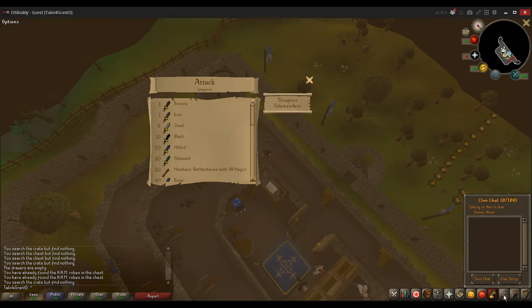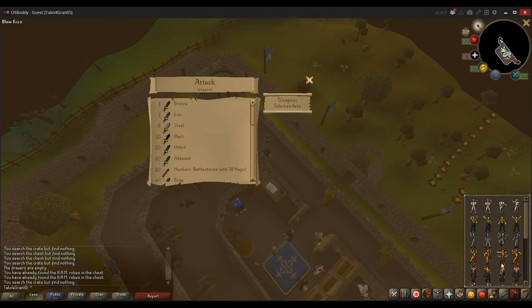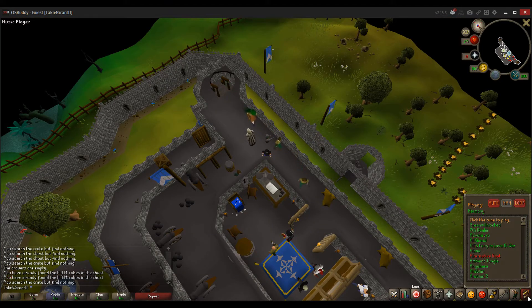That's your friends list and your ignore list. Clan chat. Settings. Emotes. Mobile. And music. That's not important. Let's talk about this — that's equipment. You don't have anything equipped.